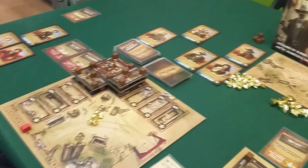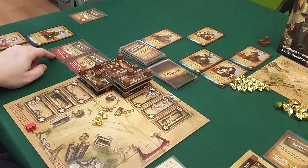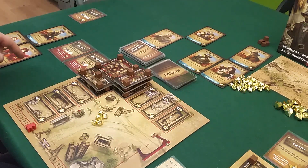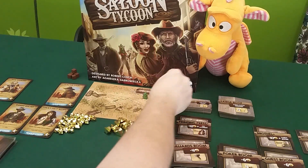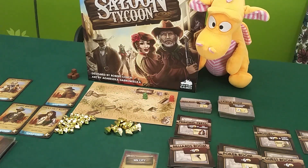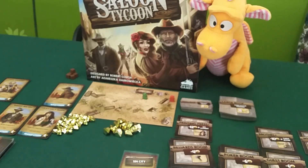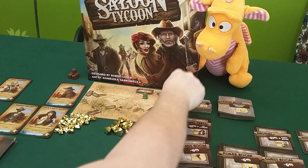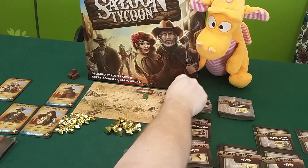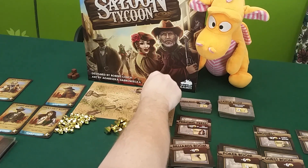I finished my Miss Watson mission — I have her and another female character, so I get two points for each female character, that's six points. I also completed the Widow Campbell mission — I have her and no male characters, so that's ten more points. That brings me to 76. We're actually tied! I've never seen that in this game before.